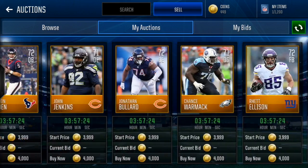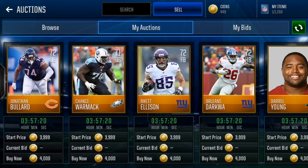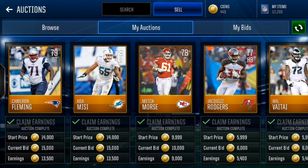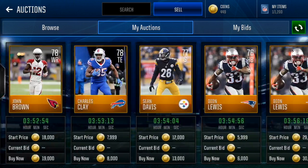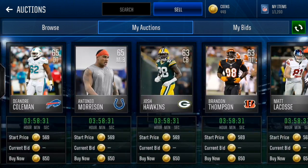Alright guys, we got everything listed up. We got the two Dion Lewis kicker turners up for 30k a piece, and some stuff is already sold — that means I probably could have listed them for more. Just the two 79s I pulled both already sold for 15k, so that's already double the pack cost. Mitch Morse went for 10k. Good prices for all the other players — got everything up on the auction house.